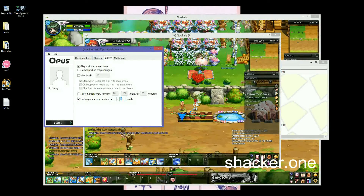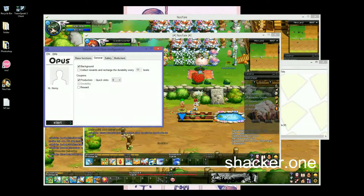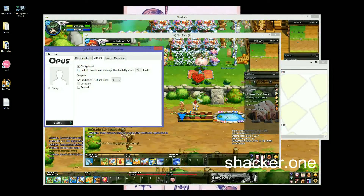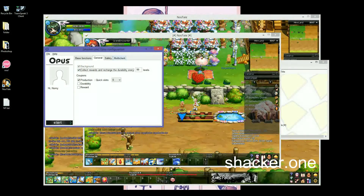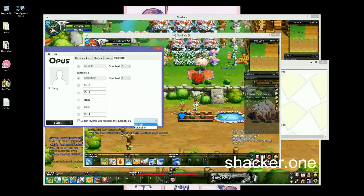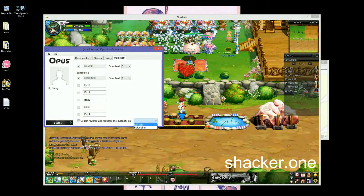You wouldn't just play 500 games straight — you'd take breaks. And then it will fail a game every random two to eight levels. Collect rewards and recharge the rubble every 99 levels. You need to have that ticked, and then pick which multi-client owns the mini-land.